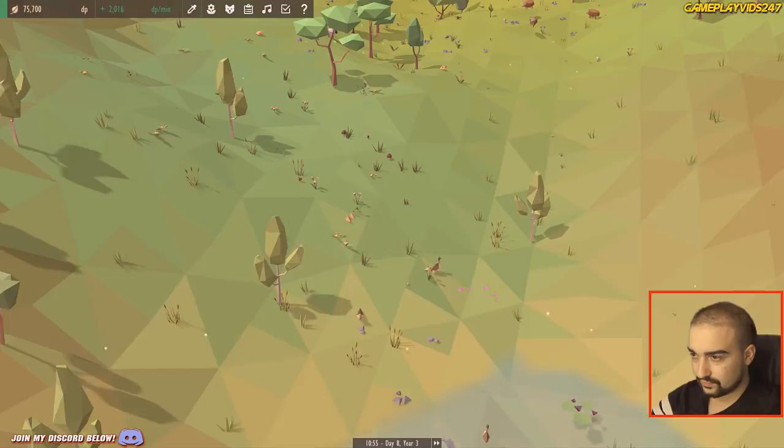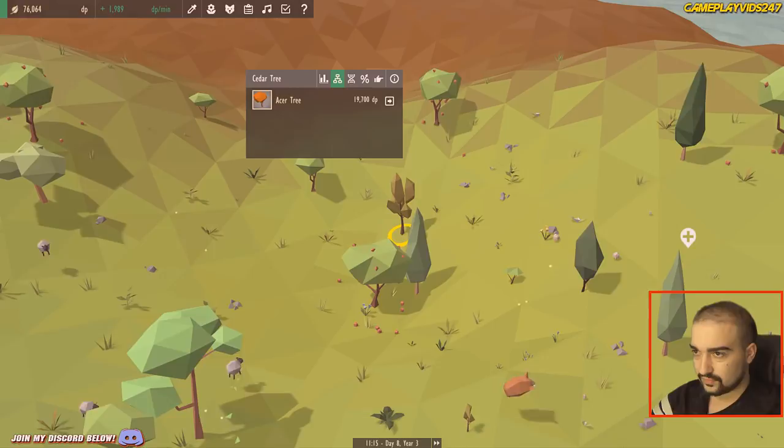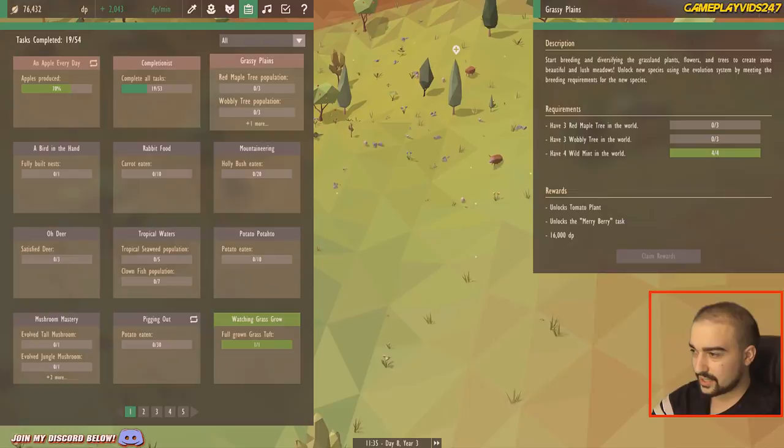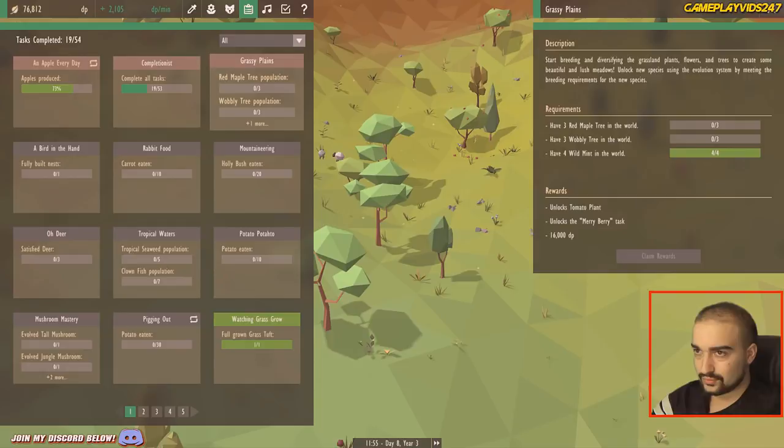The diseases are spreading here — get rid of all that. Lost quite a bit of ducks there, I think. I don't think it was chickens that were infected, I think it was ducks. I need to figure out how the hell to get the maple tree and the wobbly tree. Unlocks tomato plant and the merry berry task. Start breeding and diversifying the grassland plants, flowers and trees. So grassland — trees.